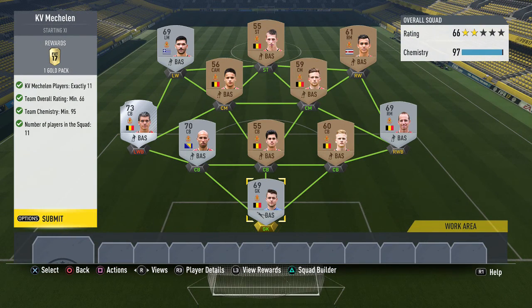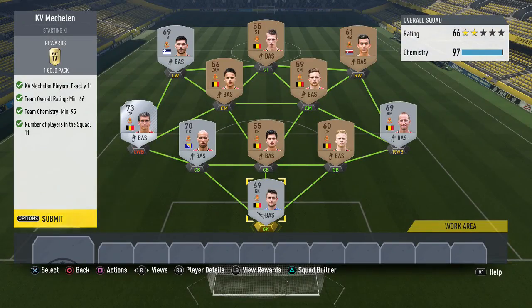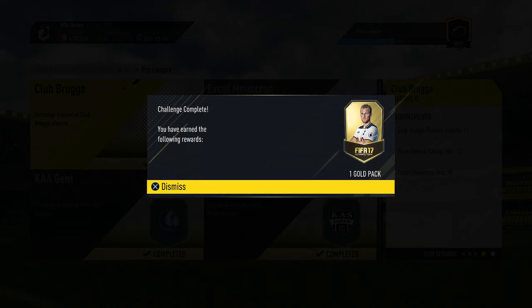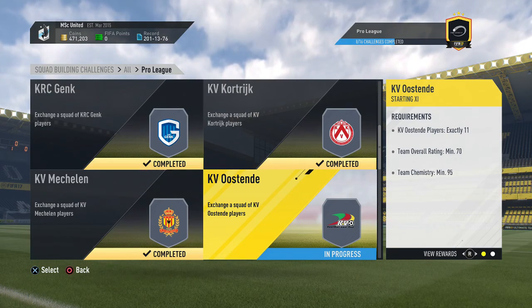Next up is Mechelen - another team that was pretty cheap. I had all the bronze players from the bronze pack method and only had to buy the silvers. A 66-rated team is not that difficult to achieve if you slot in a bunch of silvers. Let's hand that in and get a 15k pack for a 3,000 coin investment.